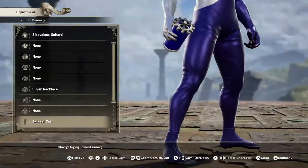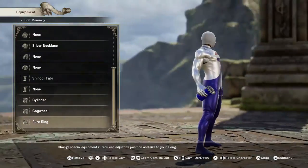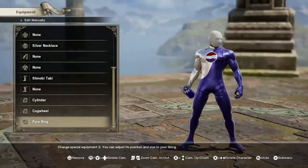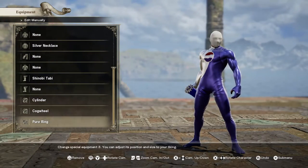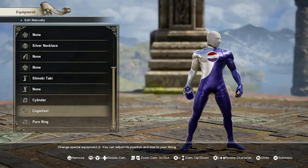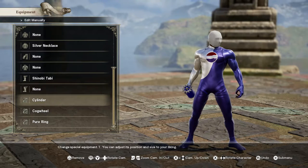Last to round out the feet is just the Shinobi Tabi. And this is something I like to do — at least for this version of Pepsi Man — I gave him a can of Pepsi. It's gimmicky, but it's made up of a cylinder, a cogwheel for the top, and a pure ring for the bottom. Since I chose the Soul of Aswell, he is never going to be really holding any of his weapons, so him holding a can of Pepsi does not break immersion at all.